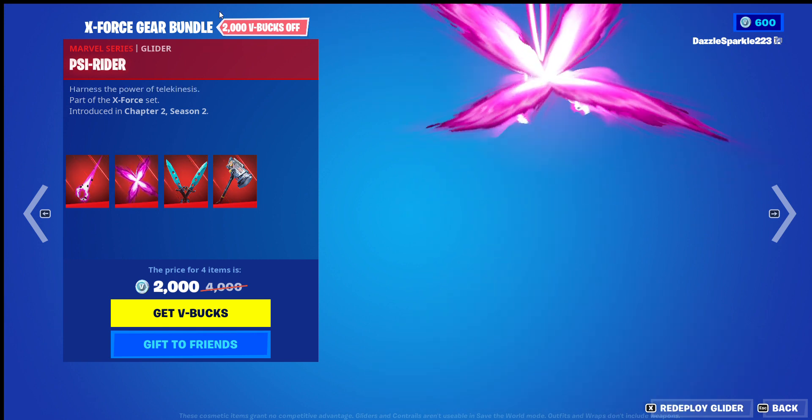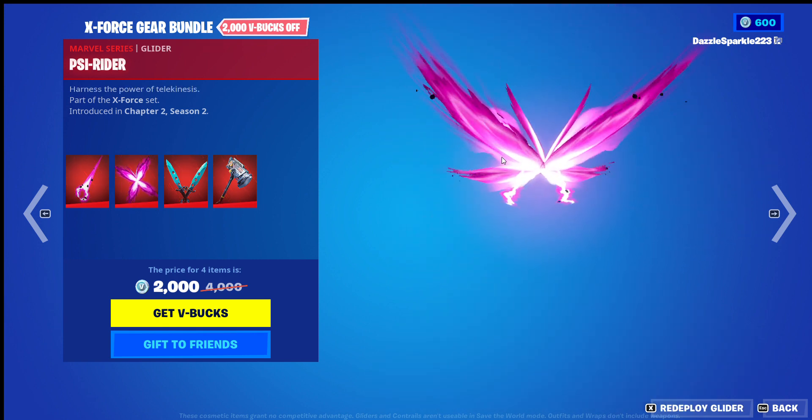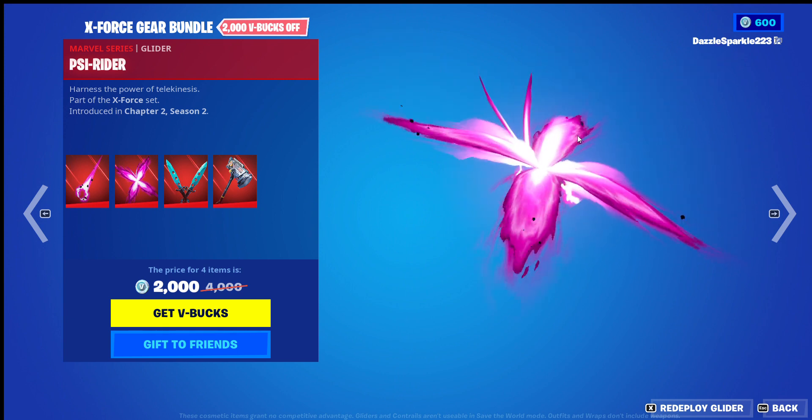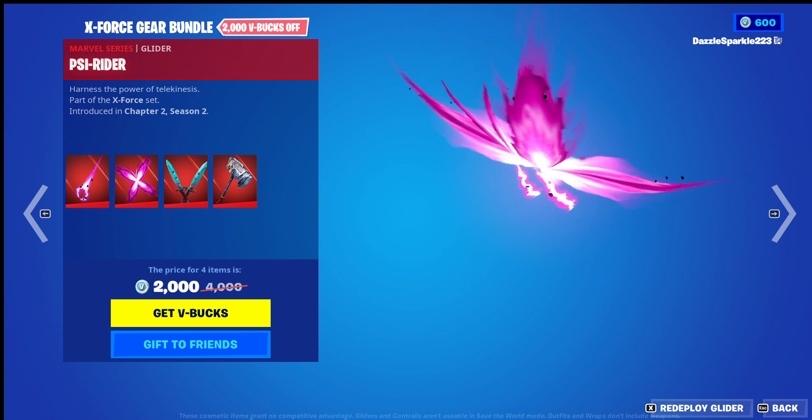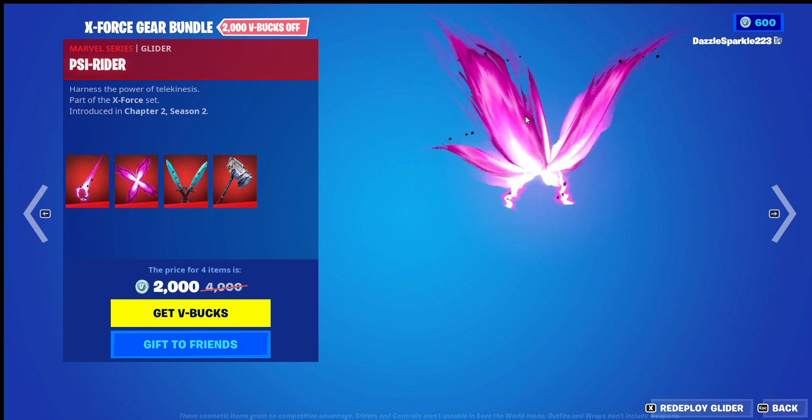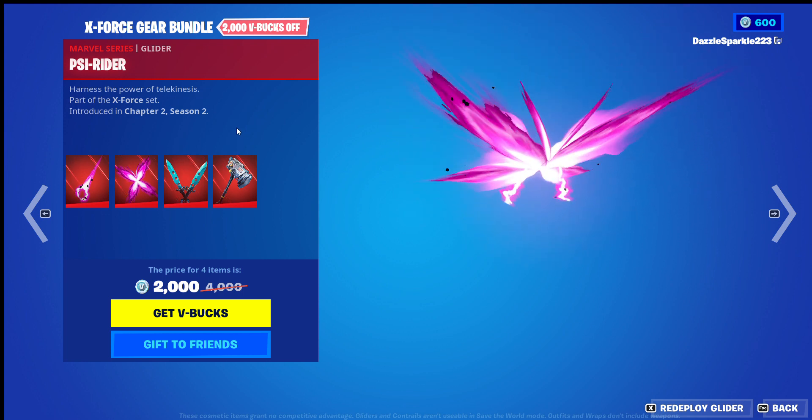The Psyrider glider is just stunning. It looks like a butterfly and it's pink and has that debris-like material coming from it. I love it — it's so pretty. 10 out of 10.